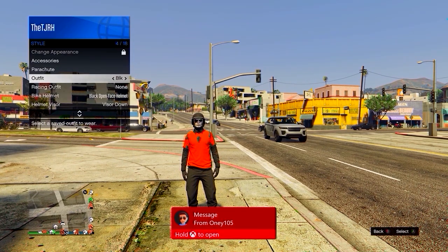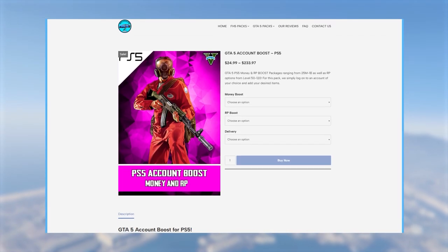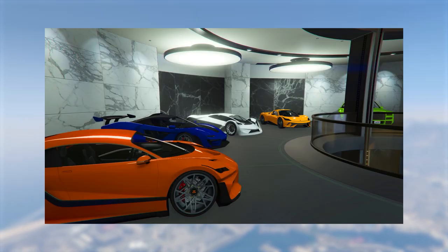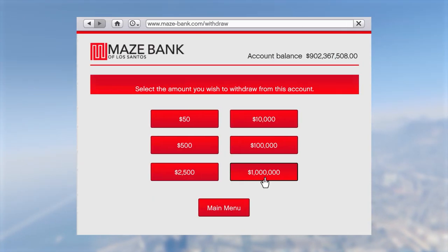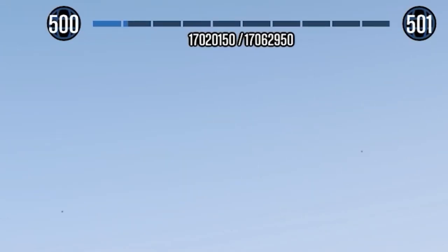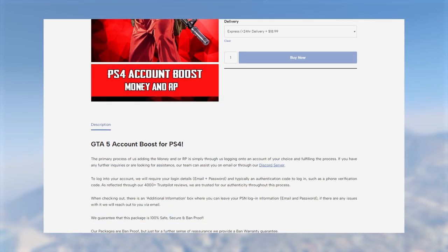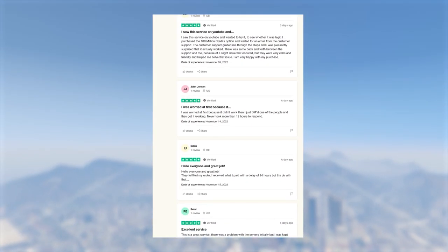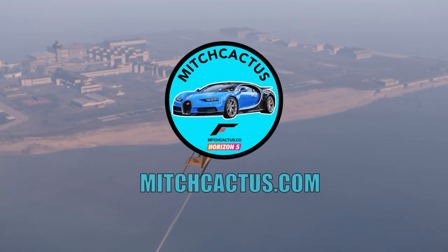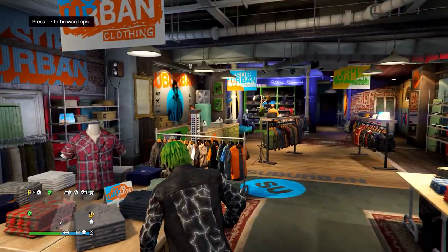Before we get into making the outfit, if you'd like modded accounts with modded outfits, head over to mitchcactus.com. These modded accounts come with cash ranging from 50 million all the way to 1 billion, and almost all accounts are 100% cash — no need for extra cars or Deluxos. They also offer account boosts with tons of money and RP. They have over 4,500 reviews on Trustpilot and are the most reputable modders. Link in the description — use code TJRH for 5% off for a limited time.